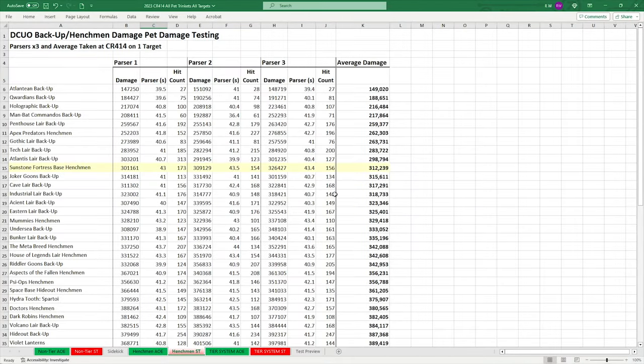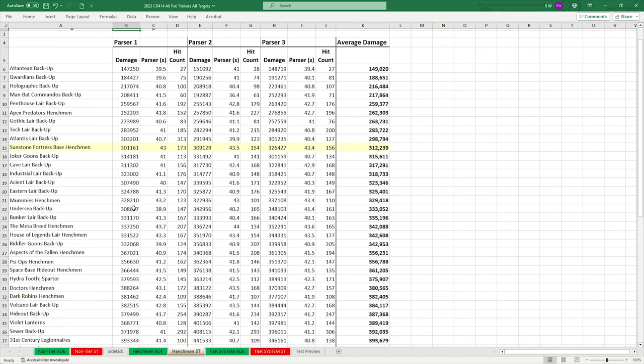So for the henchmen, obviously nothing to write home about, which is per usual with new henchmen. The fortress-based henchmen are bottom tier. To be aware, this is tested at CR414 — there's no sense updating it to a new CR because it would take more than 24 hours straight to test all the pets each time CR increases, so just not worth it. At CR414, the damage would be a little higher on live, but everything is still comparable. It's basically the 10th worst henchmen for single target at 312k. Two are hand blaster-based, one is staff-based, pretty much spamming pulse beam, with some avalanche and staff combos. Low base damage and lower damage value on their attacks.